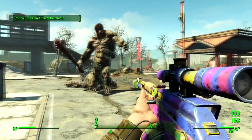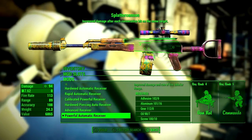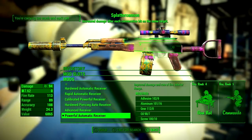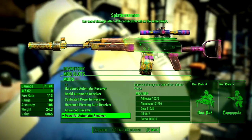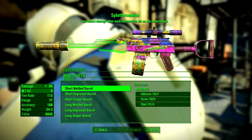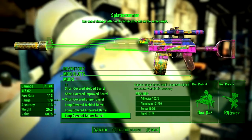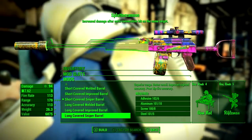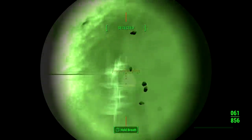The first mod is the Powerful Receiver — this improves damage and fire rate, which is key since we want to fire as fast as possible to maximize damage. Next, add the Long Covered Sniper Rifle Barrel. This gives longer range, better recoil, and better sighted accuracy. By the time we're finished with this weapon it will have literally no recoil whatsoever.